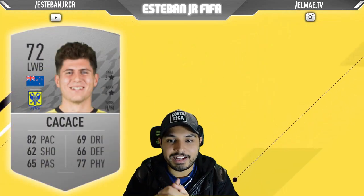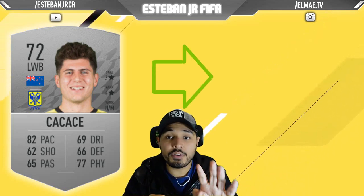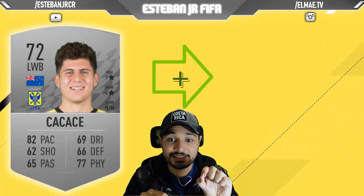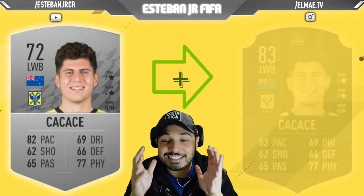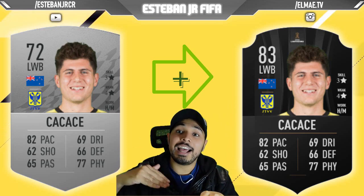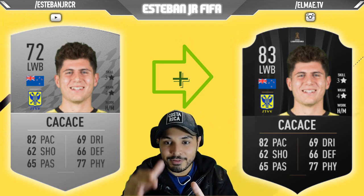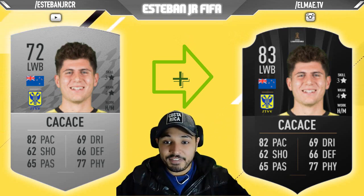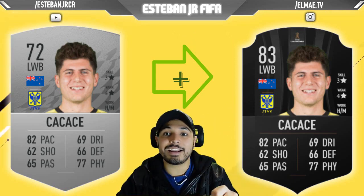Later we have Kakase. This New Zealand player is amazing. Look at his stats: he has 4-star weak foot, 82 pace, 62 shooting, 65 passing, 77 physics, 66 defending, 69 dribbling. His stats are amazing. Even though his overall potential is 83, he could be much better in game. He has everything — the pace, the passing, the physics, and the dribbling. These are all the things you need for a left wing back or a left back. He is amazing.